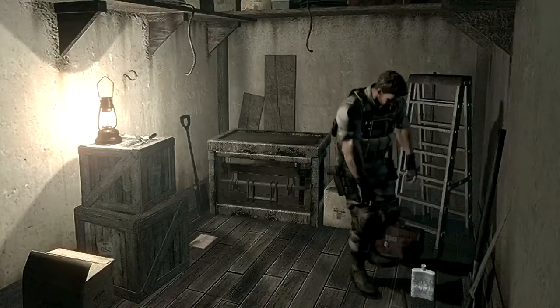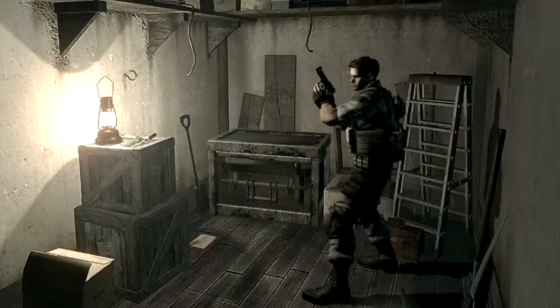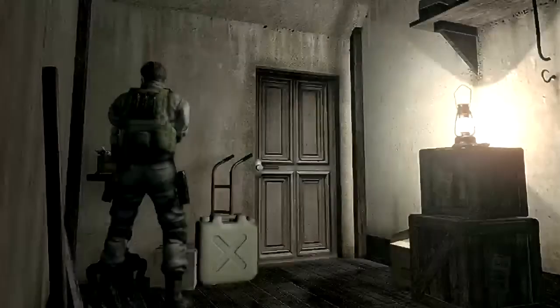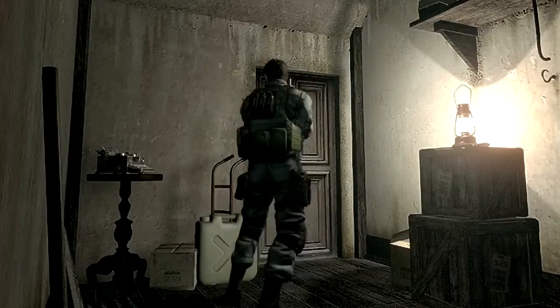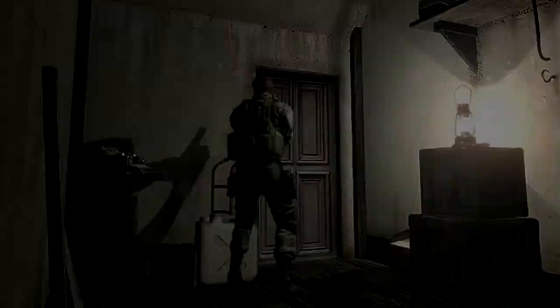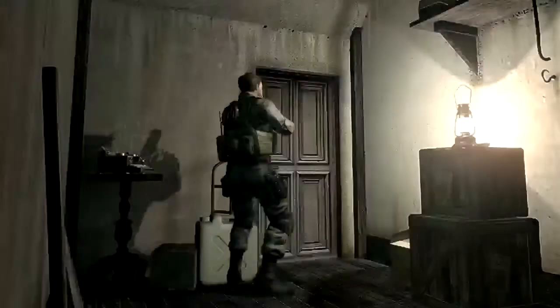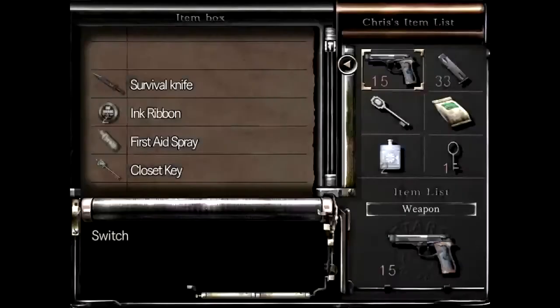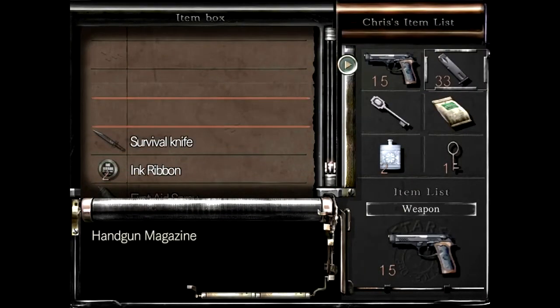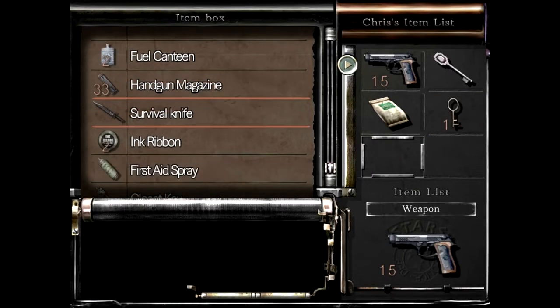Here we also find the fuel canteen. This item allows you to burn zombies when you have shot them. We will also find another old key. This is a canister of kerosene and there is plenty left - we can fill our canteen. Since Chris has the lighter automatically equipped as a standard item, he doesn't need to find the lighter first and can burn zombies much earlier than Jill could.